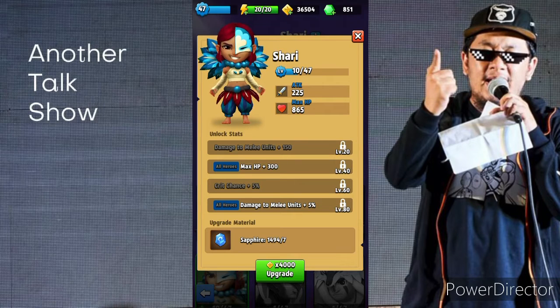Sherry is kind of a tanky character. At level 20 she gets additional damage against melee opponents. At level 40 she gets plus 300 to her maximum HP. At level 60 she gets 5% more critical chance, and at level 80 she gets 5% more damage towards melee units.